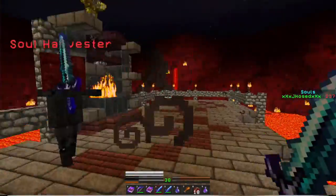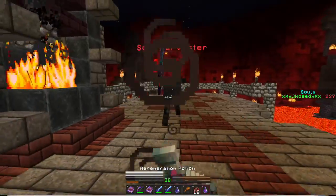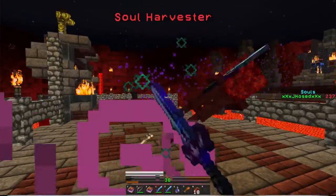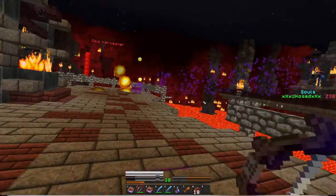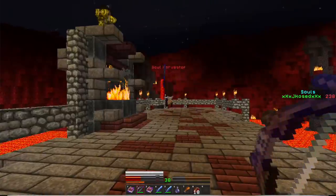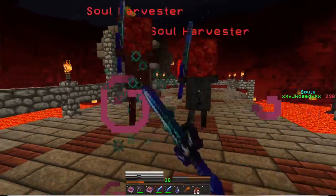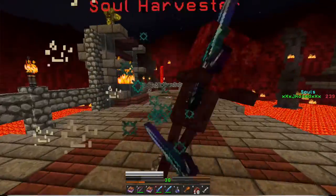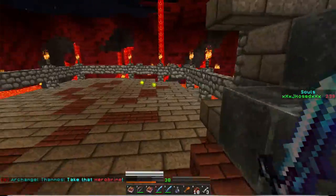I need two more demon souls. I need to regenerate real quick. That's two, one more left. Stay the hell away from me. That thing almost knocked me into the lava. His health bar should be depleted — I hit him so many times. That's the third one — you know what that means? We are going to put that in. Three, two, one — take that Herobrine!